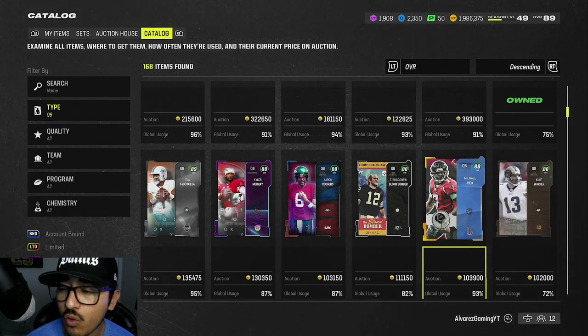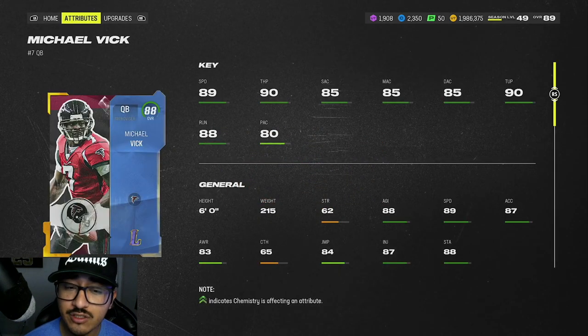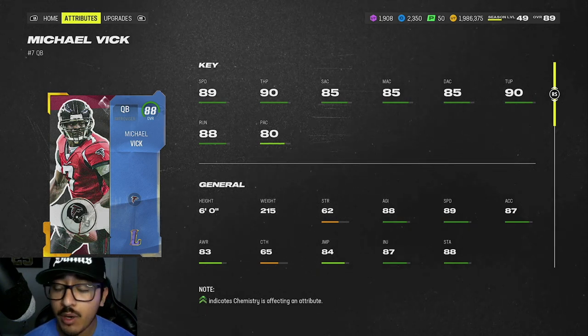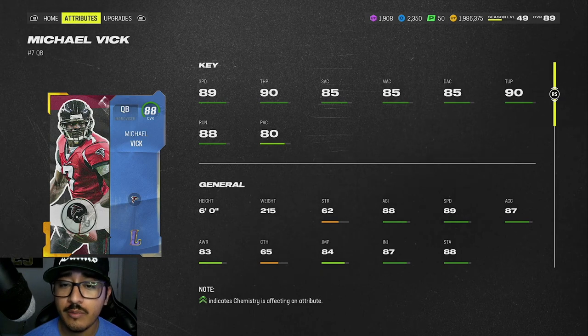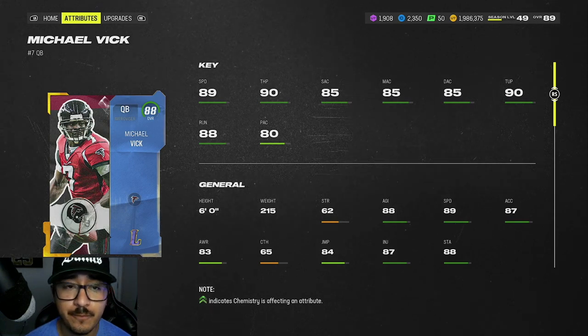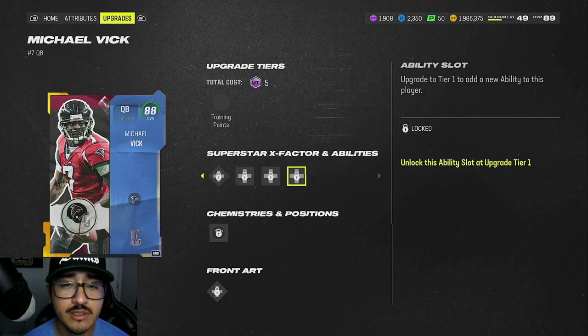In the 110k-and-under range we have 88 overall Legends Michael Vick, currently going for 103,000 coins. He is faster than Warren Moon with 89 speed. He is a lefty — that's probably the only knock on this card — but he has 90 throw power, hits the threshold for short, medium, and deep, and also has a 90 throw under pressure. I'd probably just run Gunslinger and Gift Wrap on Vick.